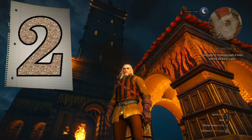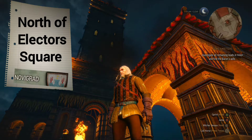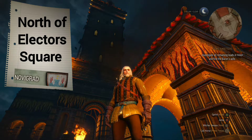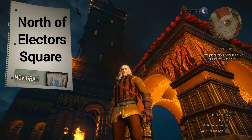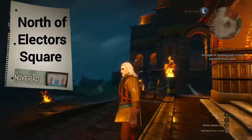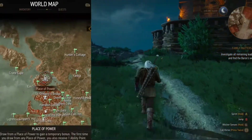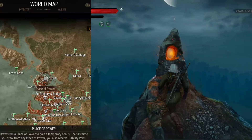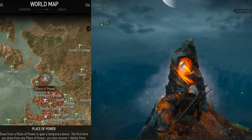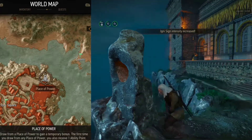Today we are going to be looking at two different locations for places of power in the Novigrad region, starting with this one at Electra Square. As you can see the big temple behind us, we are going to go off to the left and right there is going to be a place of power. All we need to do is hold down the A button and draw from it. If you haven't drawn it once, you're going to get an ability point there as well.